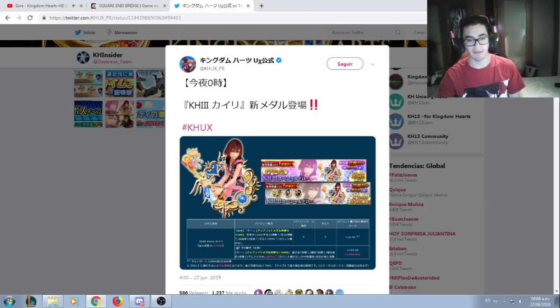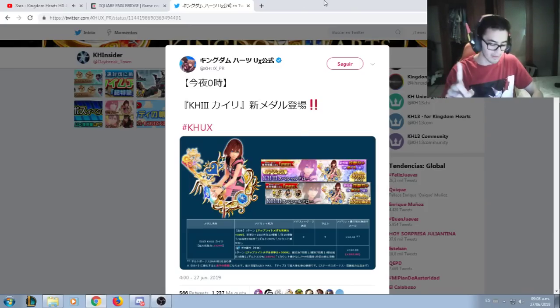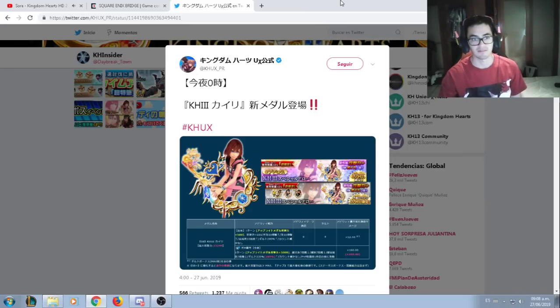We got a new medal. We are going to get Xion as a future medal, and later on we're going to get Aqua, I believe, within the next two weeks or until Pirate Sora is over. One last thing — maybe the Aqua banner will be a 5 Mercy Pool like Pirate Sora, and it will come along with the Supernova Tier 9 Aqua. That is my expectation. But if it's going to be a 10 draw Mercy Pool, that's good too. That is my prediction about what the banner will be.